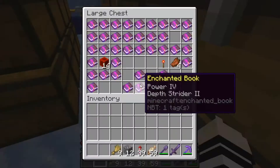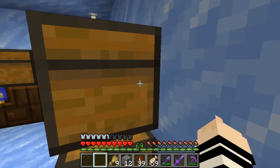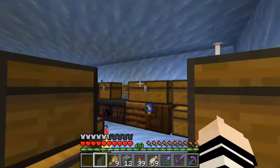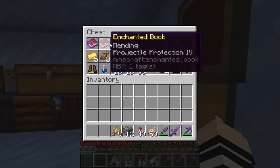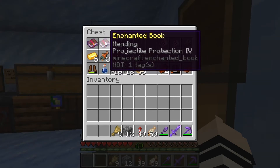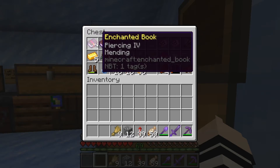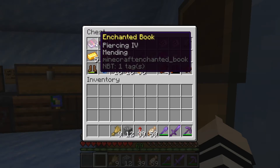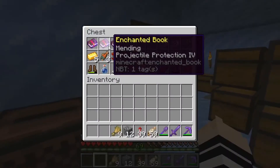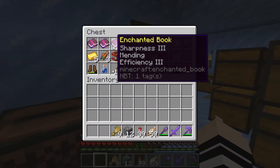Hopefully we can toss most of this stuff into the new chest room so we don't have so many chests just sitting around our house unorganized. Since last episode, including all of the stuff I just did, I came out with three mending books: a Sharpness 3 Mending and Efficiency 3 book, a Mending and Projectile Protection 4 book, and a Piercing 4 Mending book as well. I'm not sure what Piercing does and I'm not really sure what Projectile Protection does either.